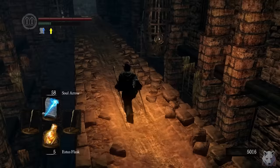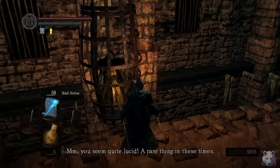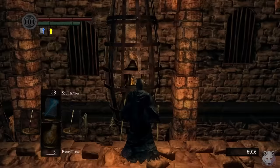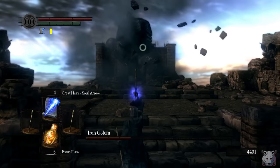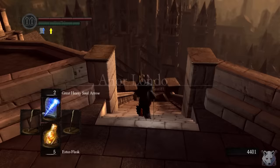Normally we just run to the top and kick the Iron Golem in the shins, but we actually need to bust Big Hat Logan out of prison. Thankfully the Master Key works on this cage, for some reason. The Iron Golem isn't an issue — he's really slow and apparently Iron is weak to magic typing. Don't remember learning that in Pokémon. Six Great Heavy Soul Arrows later he goes down, and we end up in Anor Londo.